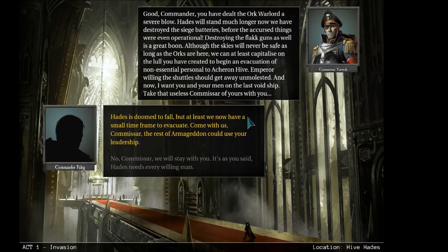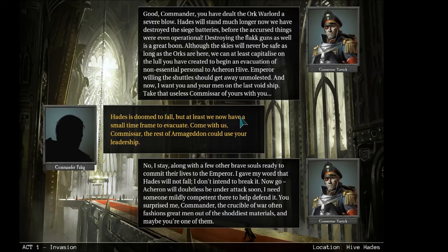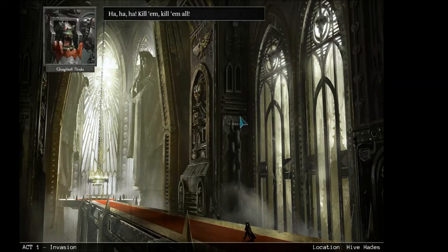Let's see. Okay, so we have two choices — we can either go or we can stay. Let's go. This is doomed to fall, but at least now we have a small frame of time to evacuate. Come with us, Commissar — the rest of Armageddon could use your leadership. No, I stay, along with a few other brave souls ready to commit their lives to the Emperor. I gave my word that Hades will not fall. I don't intend to break it. Now go. Asheron will doubtless be under attack soon. You surprised me, commander — the Crucible of War often fashions great men out of the shoddiest materials, and maybe you're one of them.